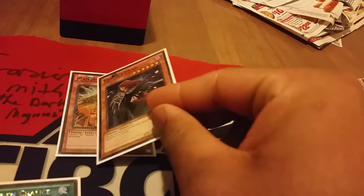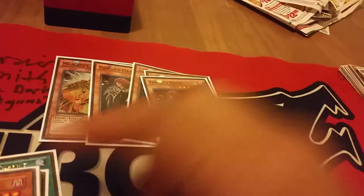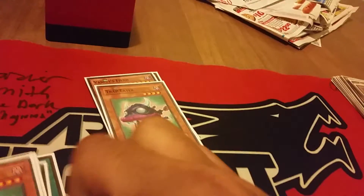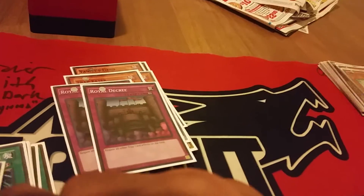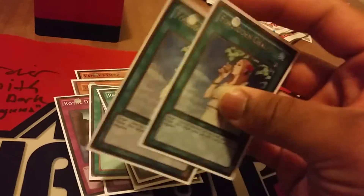On to the side deck: one Majesty's Fiend, two Vanny's Fiend, two Maxx C, double Trap Eater — I still love this card to death — two Decree for BA, a second Twin Twister, two MST, Raigeki, and two Chalice.